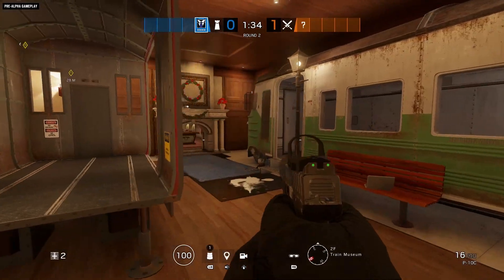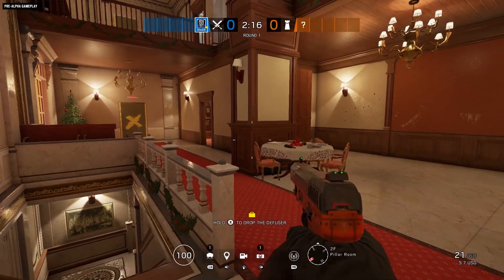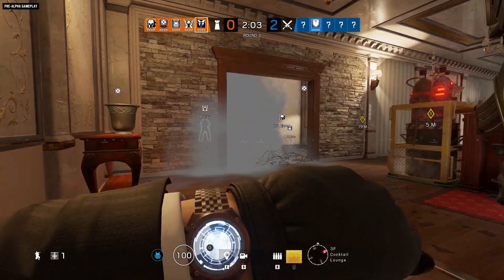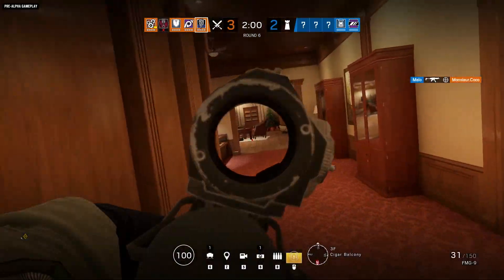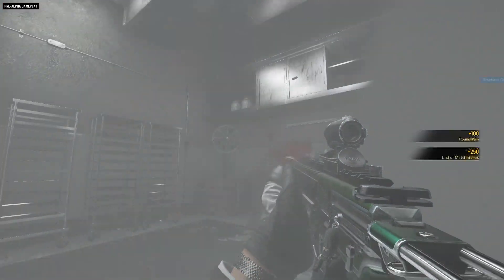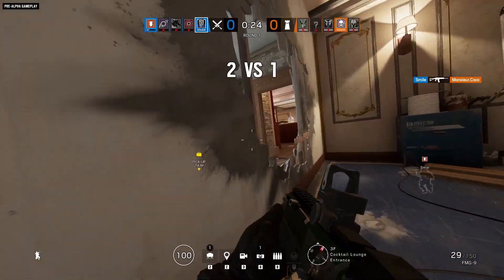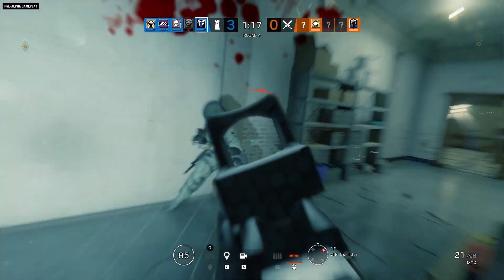The shiny new Café map will replace the old Café map for free when Operation Phantom Sight launches. The two new operators, Warden and Nook, will be available at launch for Year 4 Pass owners, and unlockable for all players seven days later using Renown or R6 credits. For more on Rainbow Six Siege, subscribe to this channel and visit us at news.ubisoft.com.